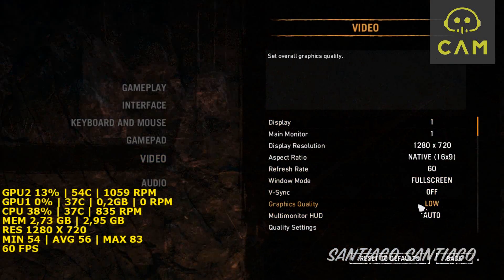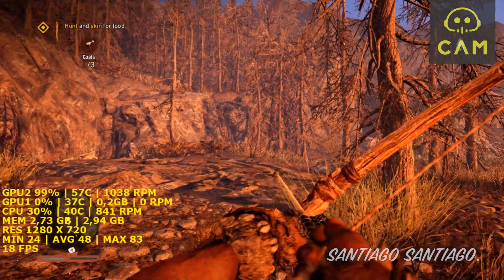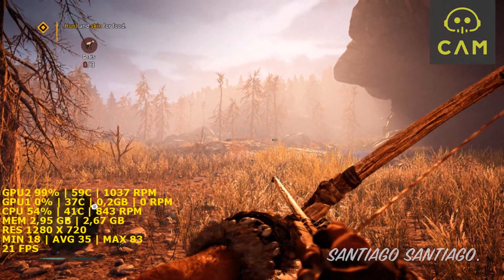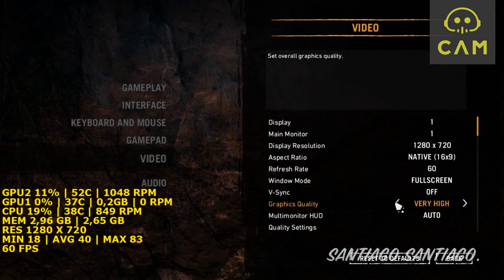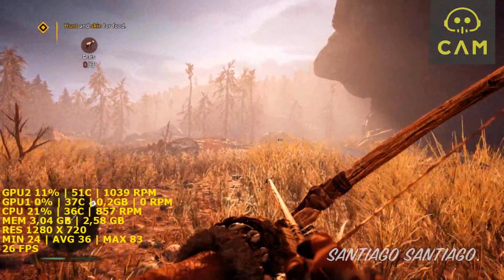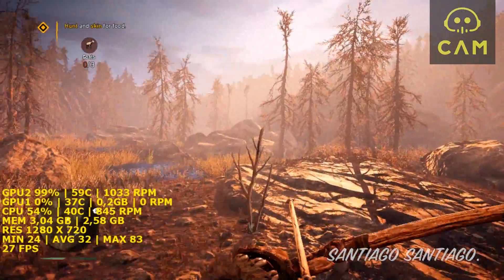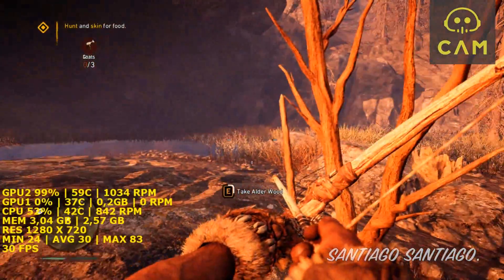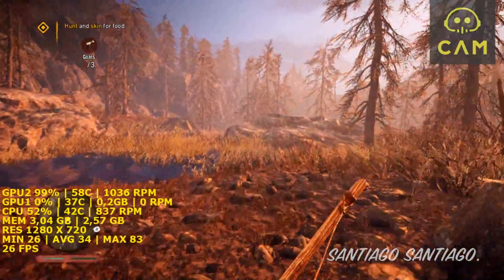Let's try ultra on 720p. Don't try ultra — don't even dare to try ultra. Let's try very high. Ultra and very high are out of our league by a lot, so just high settings. There's no way to play at very high or ultra without being below 30 fps. Keep that in mind.